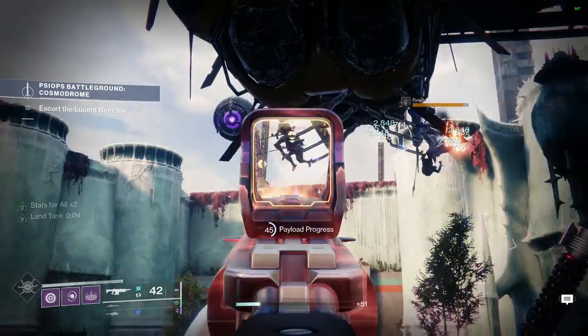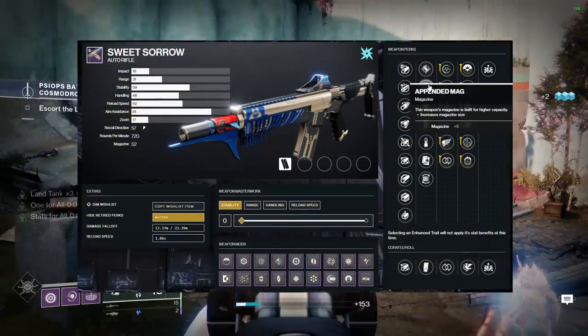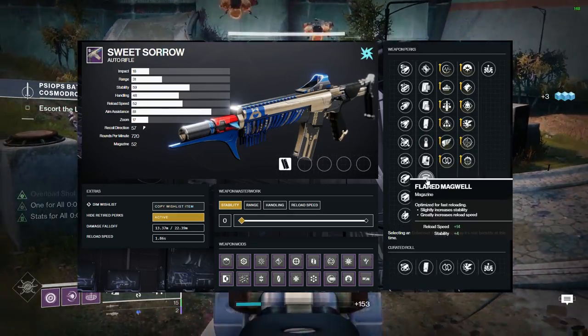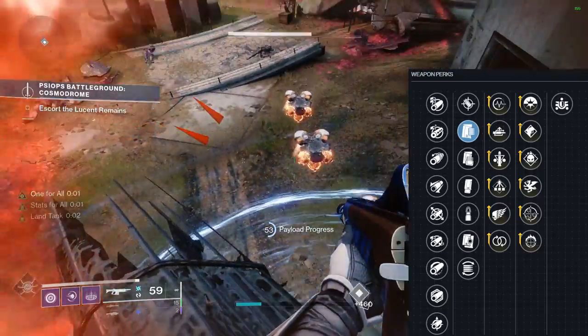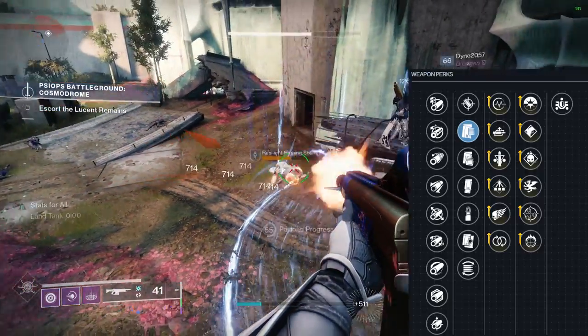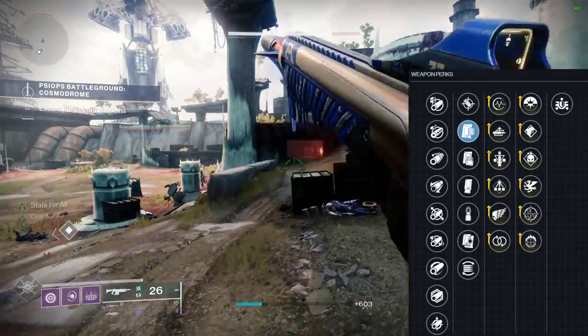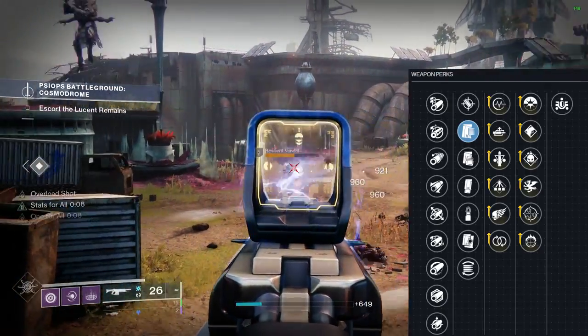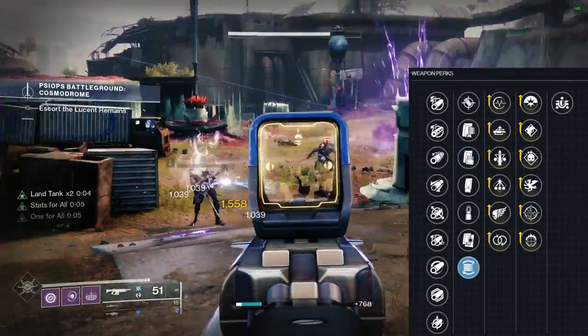For column two, you have seven perks: accurized rounds, appended mag, tactical mag, extended mag, steady rounds, alloy mag, and flared magwell. I'd take appended mag or some sort of mag perk that just isn't extended, so you don't kill your reload. Appended is good because it ups your mag size without any penalties to reload, or you can go with something like tactical mag or flared magwell.